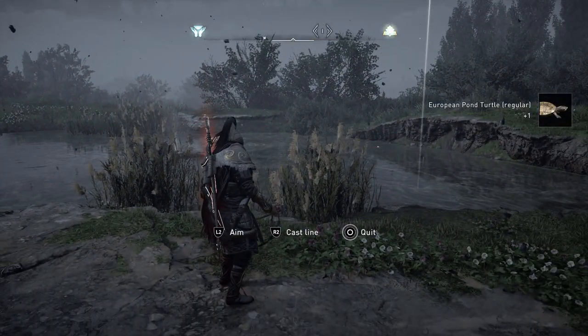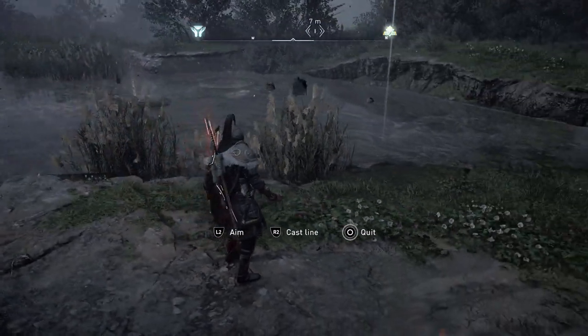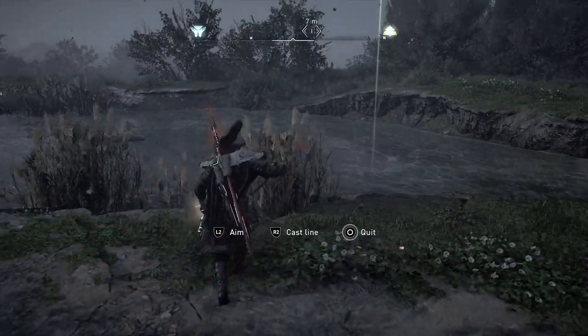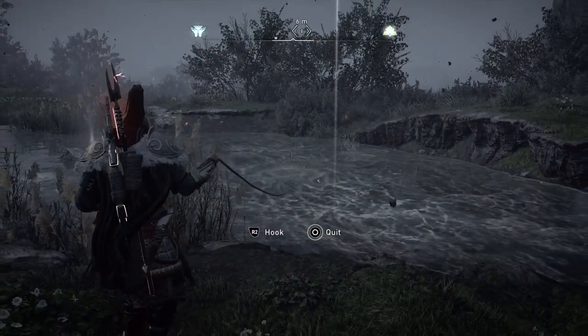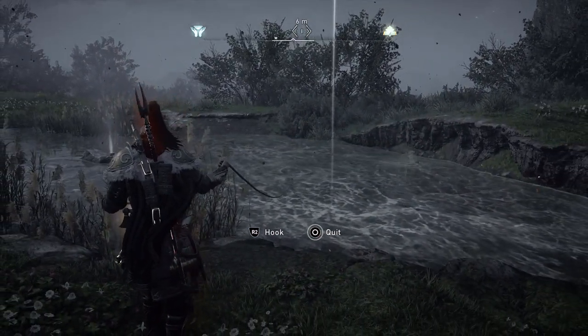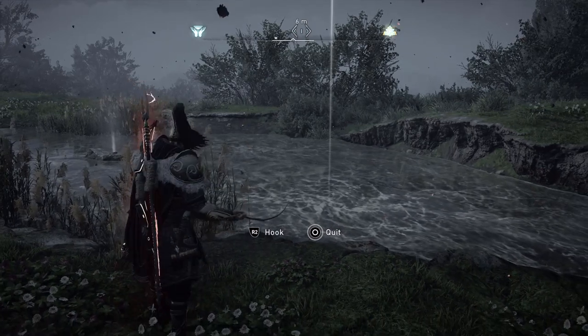Now the difference between the three turtles in the region is: if you catch a small one, you grab it by one hand. If it's the regular size, you catch it by two hands with little to no struggle at all. And if it's the big size, you're going to struggle after you catch it.